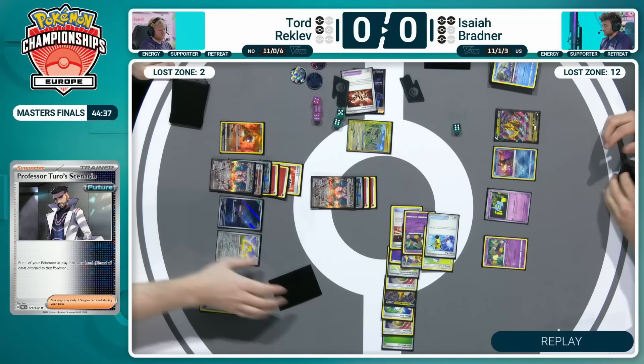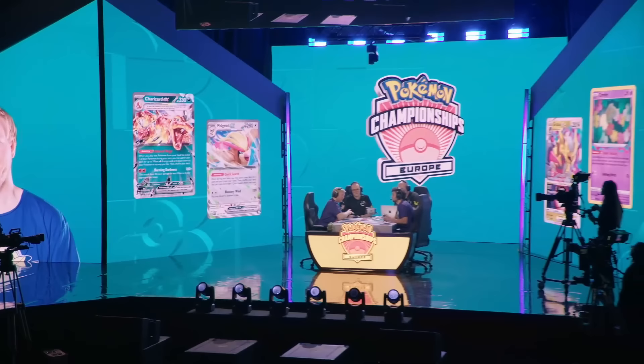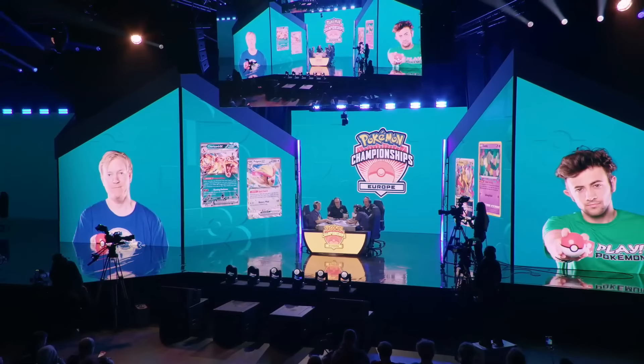The start couldn't have gone much worse for Isaiah with that Shuppet attached pass. I've never seen two players draw-pass as fast as they did, but the Professor Turo Scenario was the solution for Tord Reklev in those final moments. Isaiah recognizing that and will be going into Game 2 now, where the advantage is going to be in Tord's favor. Plenty of time for the final to play out — best of three. Just one more game required for Tord. Meanwhile, Isaiah has to try and find two victories. It's going to be a tough one after seeing how that first game went.